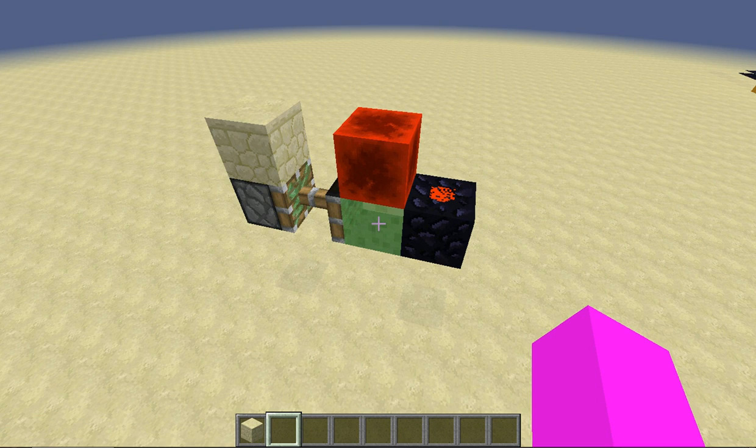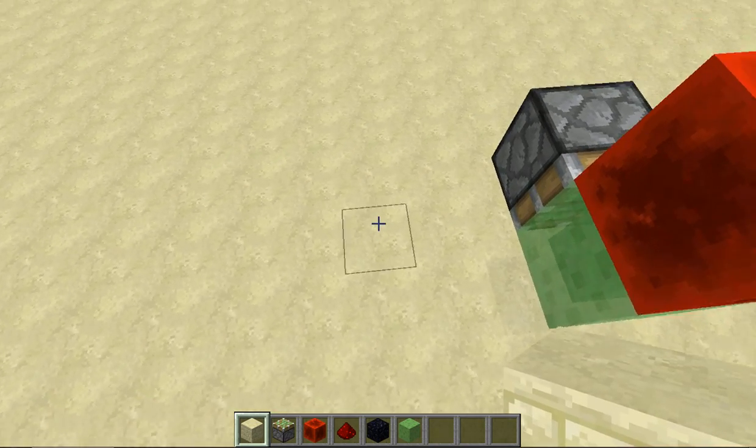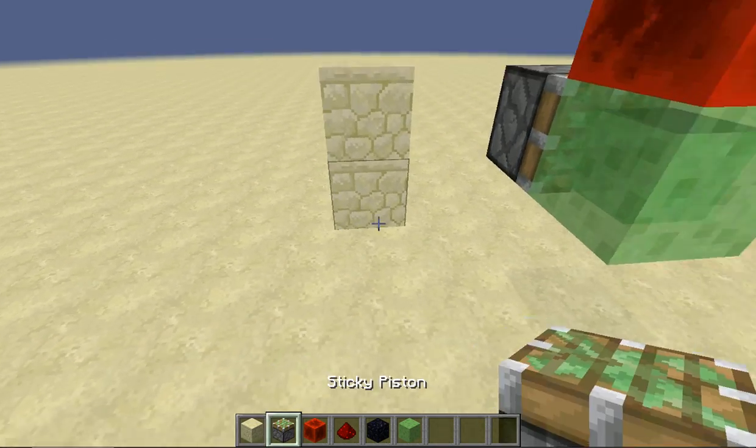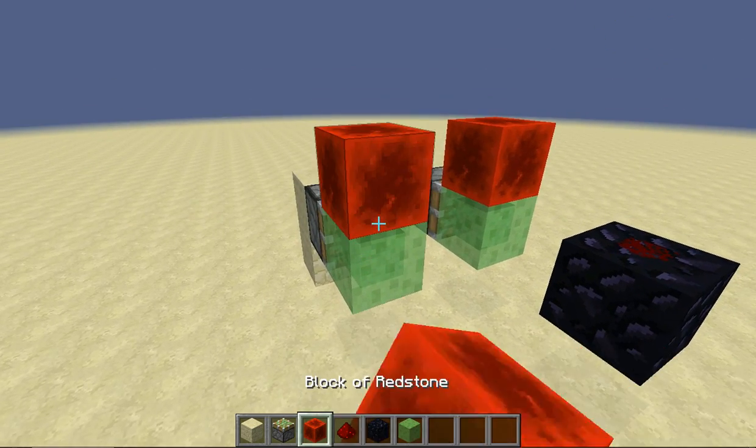Hello everyone, today I've got a tutorial for you on a new BUD switch that is made capable with the slime block in 1.8. To build this, you're going to want to go up two blocks with a sticky piston out like this, and a slime block on its face with a redstone block on top.